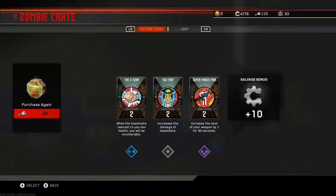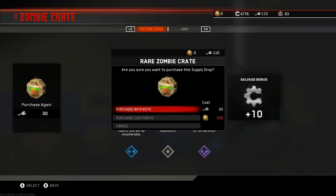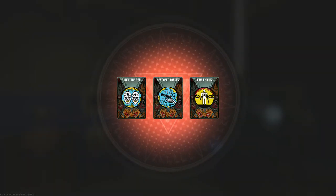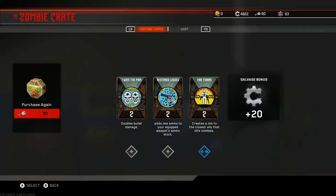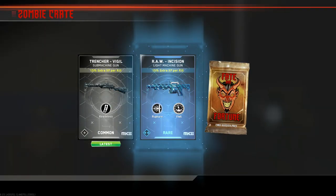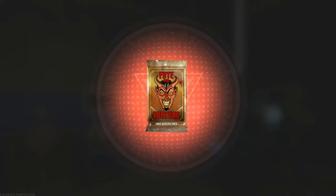Yeah, I think you get — this levels up your weapon by one or six seconds. Salvage bonus 10 — not the best but still not bad I guess. That's nice — Twist, Twice a Pain... it's hard to see, Prim I think. Restored Losses and Fire Chains, two of each — I think we have four more because we'll go down to one and you see two at there. Common. Alright, we'll be getting the Fatal Forks is packed — come on, open — boom.